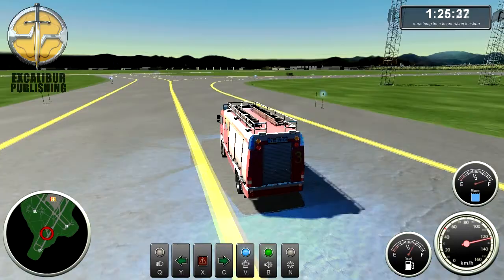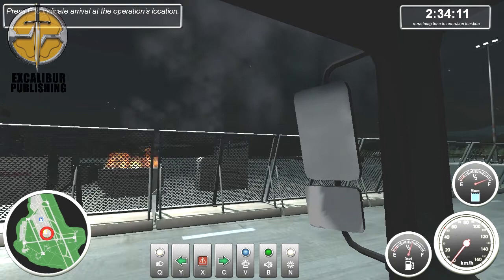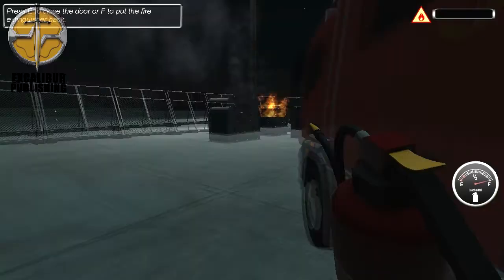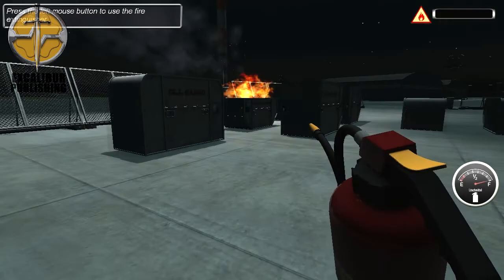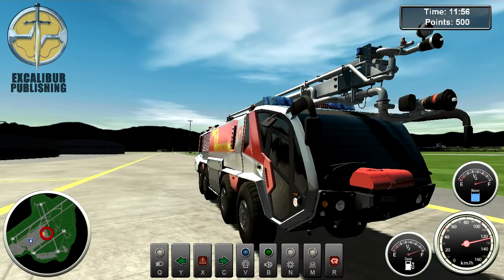The game eases you in gently with a few minor tasks, such as checking the fence perimeter for any breaks and putting out fires that start in dustbins. Each successfully completed emergency call rewards you with points that, upon reaching a certain amount, will promote you. As you go through the ranks of promotion, the chief will assign you to new vehicles that are more powerful and provide you with better tools for fighting fires.